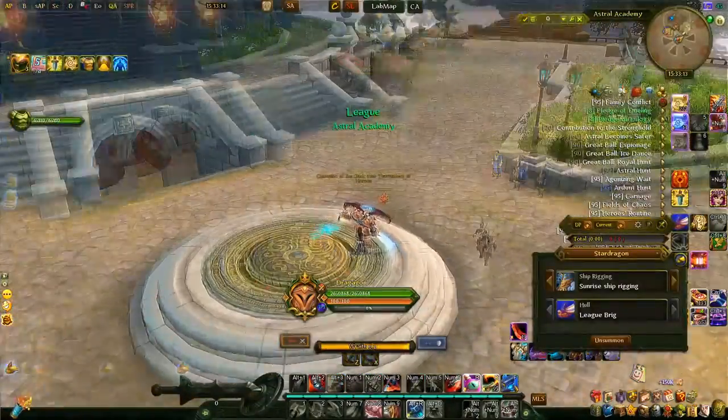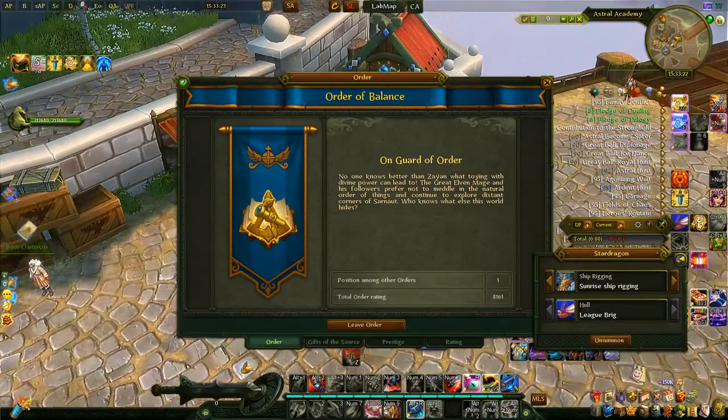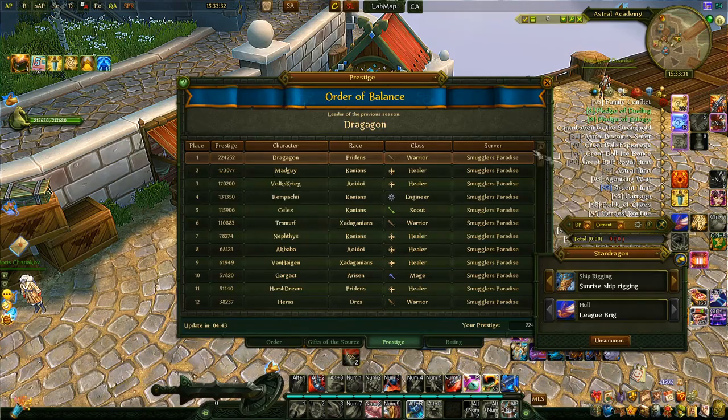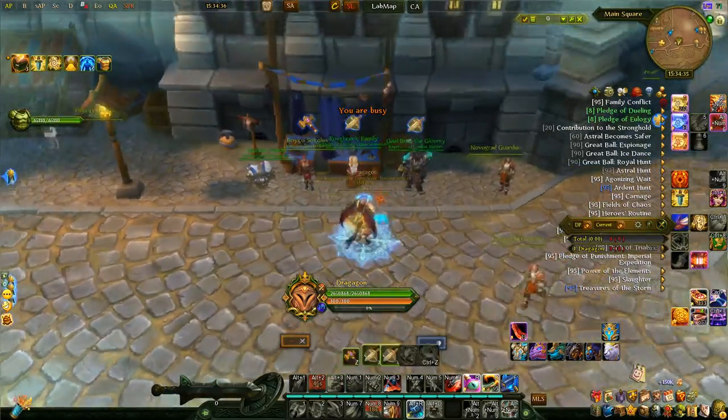Another way to change your class is via the Order system. When you're first in your order every two weeks, you get rewarded with a core morpher. This core morpher lasts for the duration it's assigned — the one from order lasts two weeks. If you manage to stay top number one in your order every time, you basically have a petrified core morpher for an infinite amount of time, allowing you to switch between your default class and your chosen class unlimited times for 14 days.